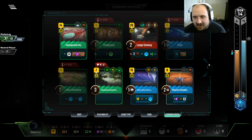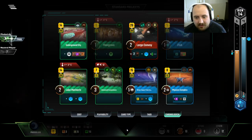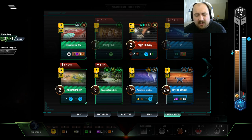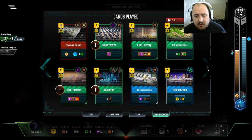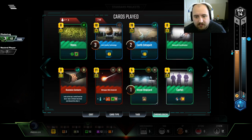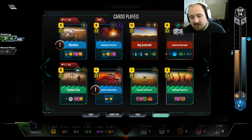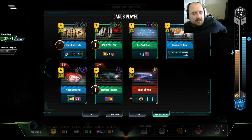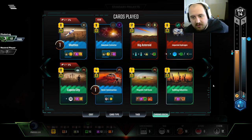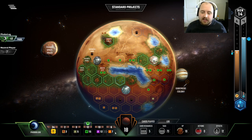I wanted it all. Now I'm falling so far. I had Lake Marineris — what else? How did I get my oceans then? I flooded for them. Ice Asteroid, Black Polar. I wasn't going to not play Ice Asteroid and Imported Hydrogen, so I think I just screwed up. Lake Marineris is a hard one in this one — it's like an amazing card, but it's just tricky to get out.